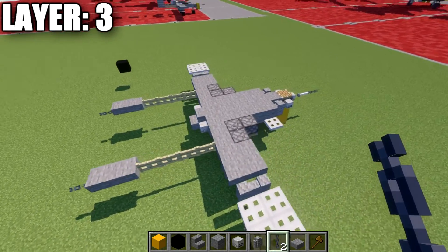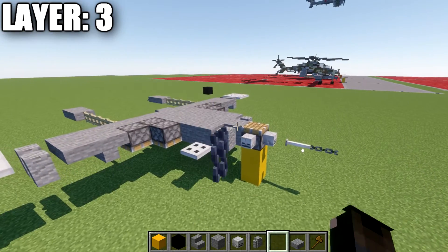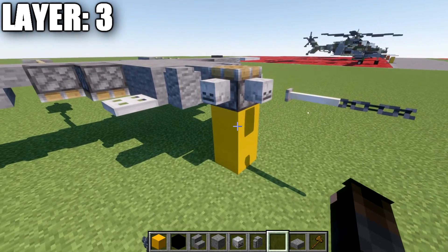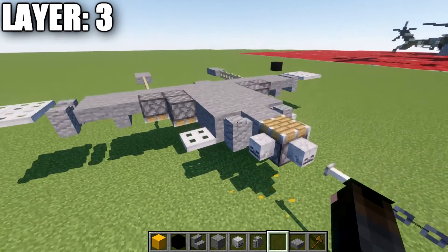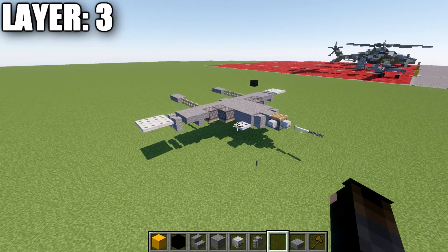That right there is going to complete everything for layer three — pretty simple and straightforward layer. For Java players, just keep in mind we will be doing something with those pistons a little bit later. That right there is going to conclude everything for layer three, and with that, we're going to drop down to layers one and two.